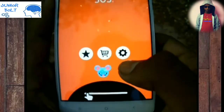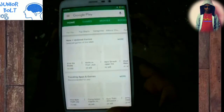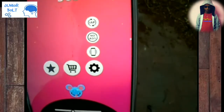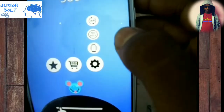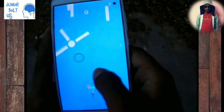There are three icons: a star, a cart, and a settings (nut) icon, and you can see 'Mousekeeper' written there along with your best score. If you click the star button it takes you to the Play Store to rate the app, and in the settings option you can change IAP, select no ads, and toggle vibration mode on or off.